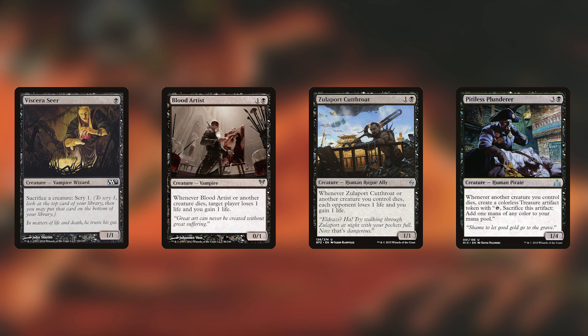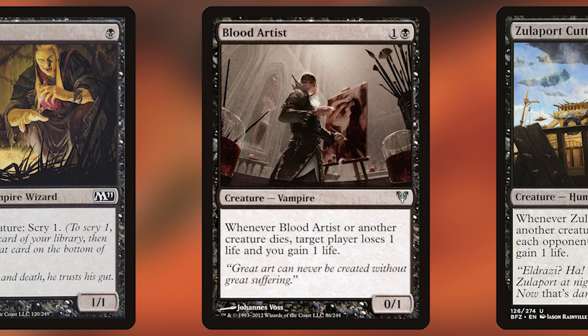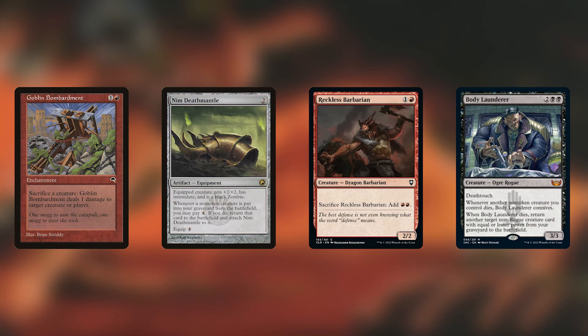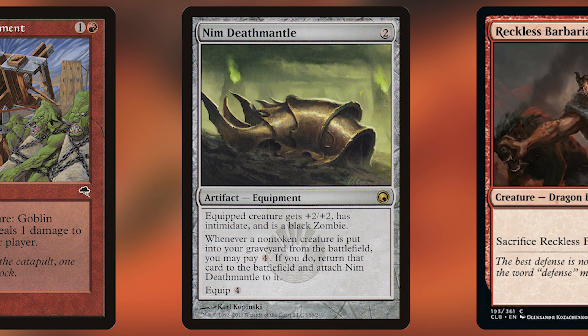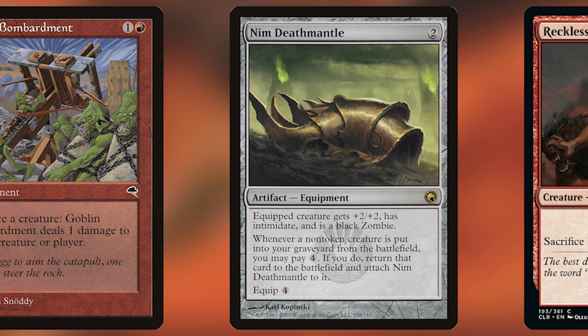The main strategy for any graveyard-focused commander is aristocrats — all about value off of creatures dying. Viscera Seer is one of the best cards in this deck, not just because it sacrifices creatures but because it lets you scry one. Scrying lets you put the top card of your library on the bottom, so if it's a creature you want to cheat into play with Grenzo, you can set that up. Blood Artist, Zulaport Cutthroat, and Pitiless Plunderer offer tons of value off creatures dying. Nim Deathmantle gets back creatures that are harder to recur with Grenzo. Goblin Bombardment is one of the best sacrifice outlets ever made and can win the game once you start looping.